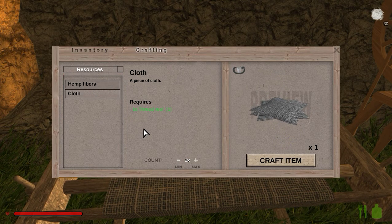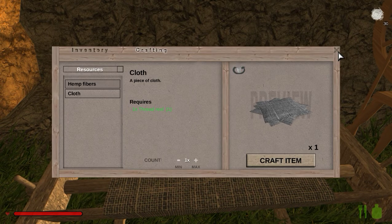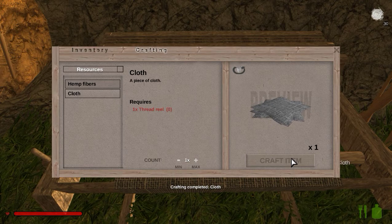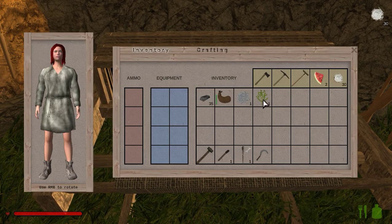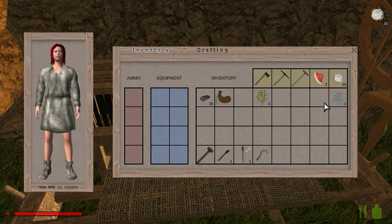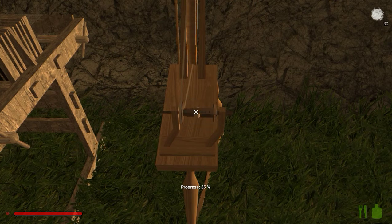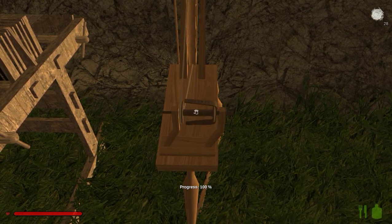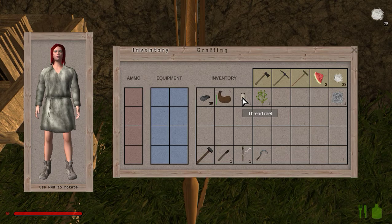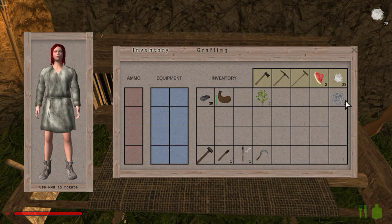Let's make some cloth. How many can we make? I think we can only make one. You just press F to access it, click on the cloth, and craft. There we have cloth right there. It took the whole roll of cotton. We have one thread reel right here, so it takes one thread reel to make one cloth. Yep, that's what it takes.